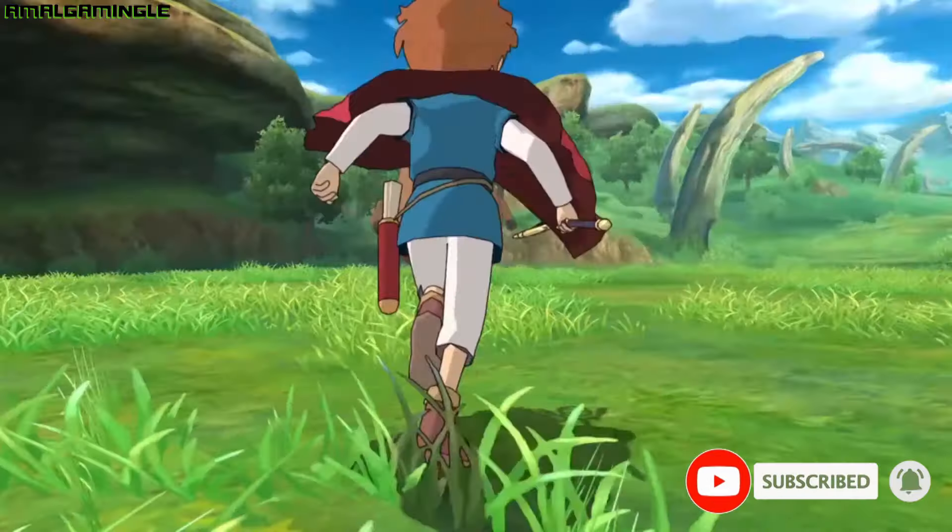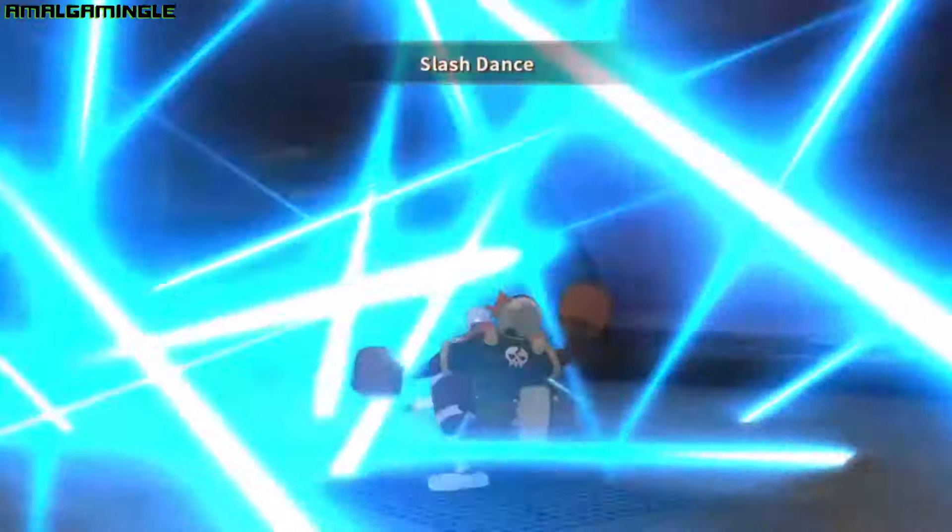The first familiar that Oliver gains is called a Mighty, and he will remain the best familiar in your party until you reach the Temple of Trials. Although his base stats are fairly average, he has strong physical attacks and his Cut Loose and Smash Hit moves can devastate enemies in battle. Not to mention his impressive miracle move, Slash Dance, which is a force to be reckoned with.